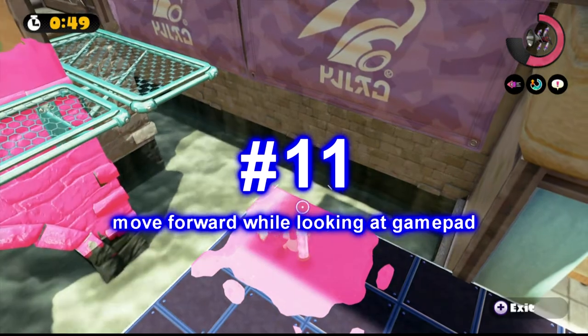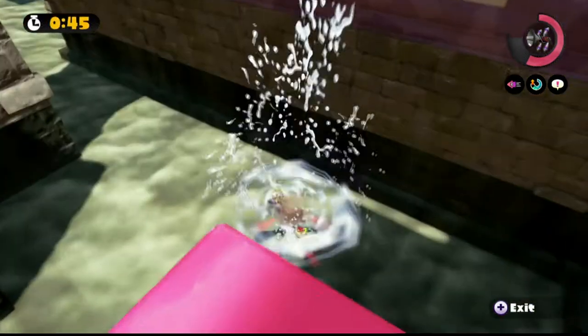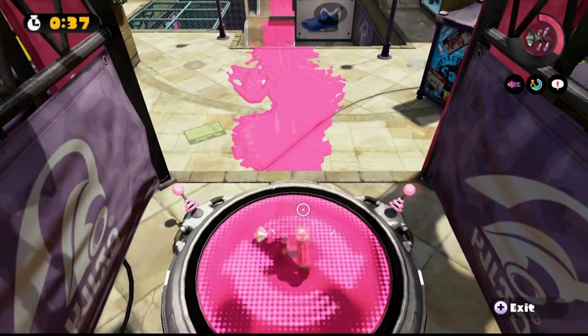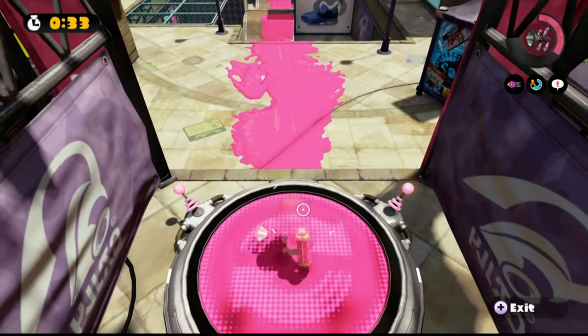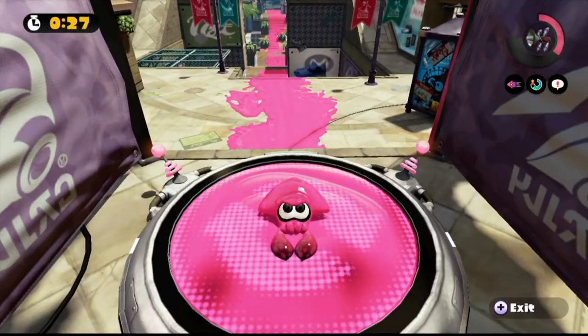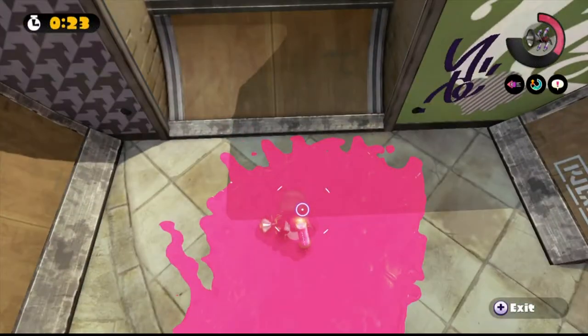Number 11: move forward while looking at the gamepad. I always see some of my teammates do the following — they would respawn, then stand still and look at the gamepad, like, where should I jump to? And after a couple of seconds of thinking and standing around doing nothing, they would make their choice.